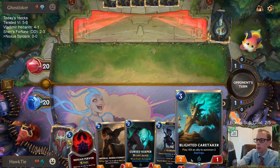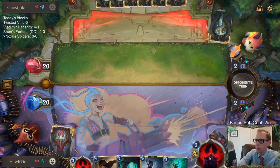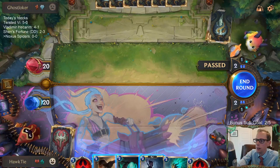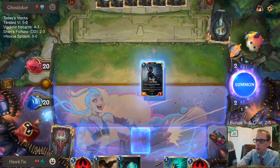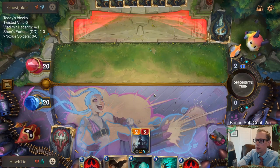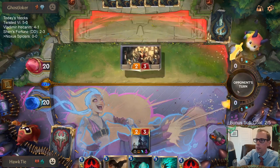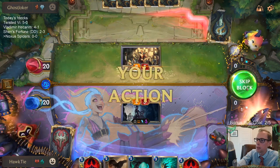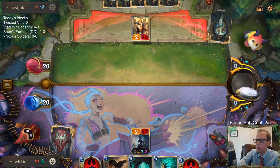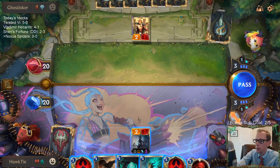We have the attack token on turn three, which is really good for the Caretaker. We can go Keeper on two, Caretaker on three, and attack in with some saplings. They are passing though, so maybe they won't have the things for me to challenge yet. We'll go Elise on two instead. They were waiting for me to play that, I suppose — so we'll have a vulnerable Elise.